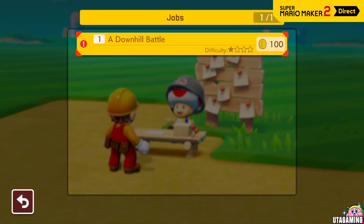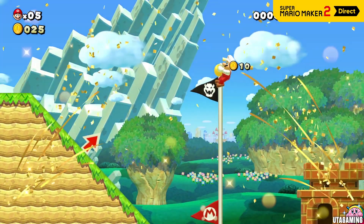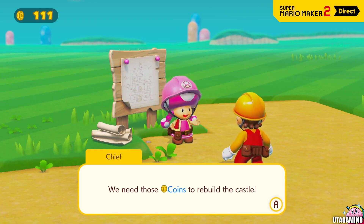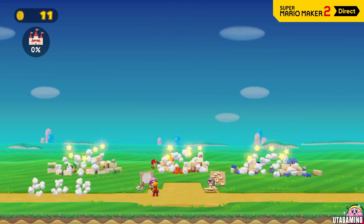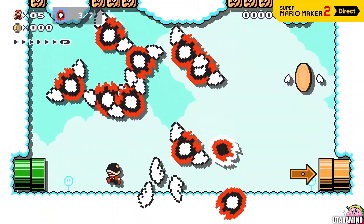Talk to the Taskmaster to accept a job from the bulletin board and play the associated course. If Mario can clear the course, he'll earn coins as a reward. Hey, rebuilding a castle ain't cheap.